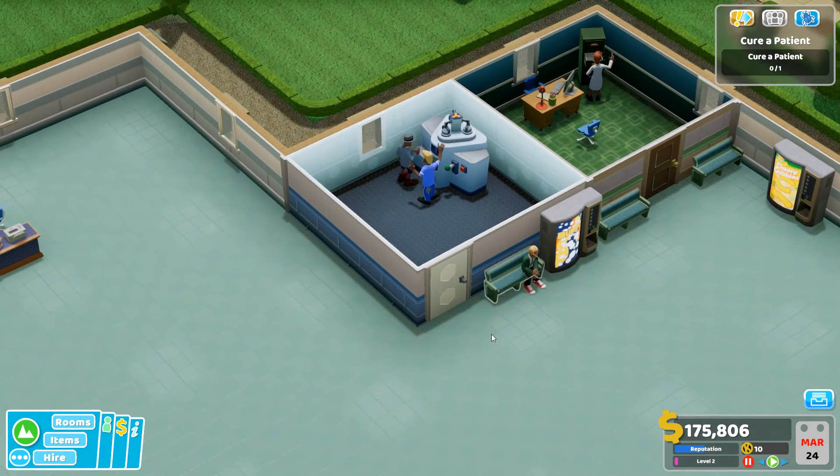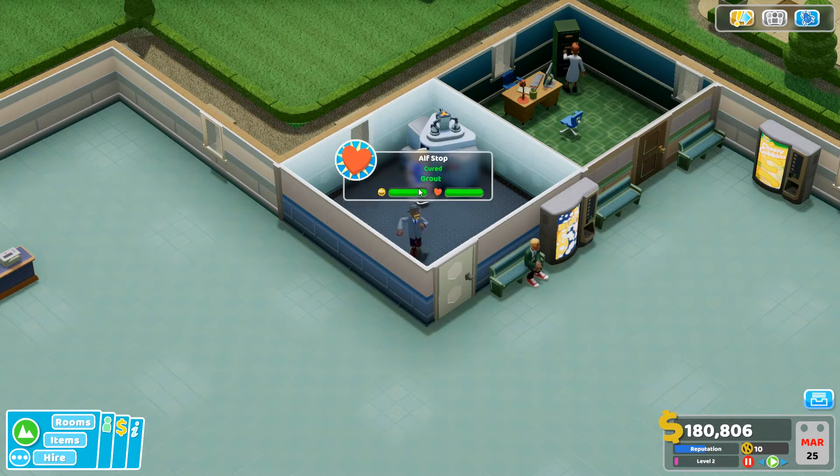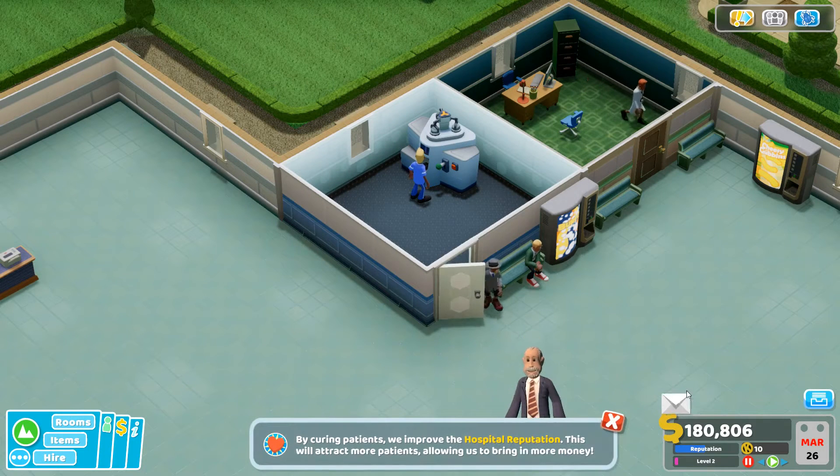Let's cure our first patient — yay, look at that, five thousand dollars! We've cured our first patient. We've earned some money and the hospital's reputation has improved, which will attract more patients. When a doctor or nurse treats a patient, their ability influences the chance of success — some illnesses are tougher than others.